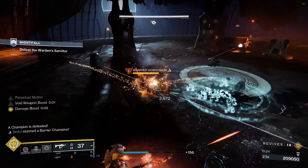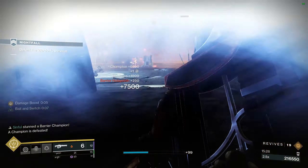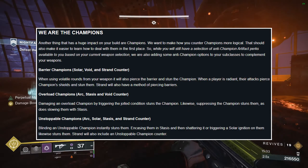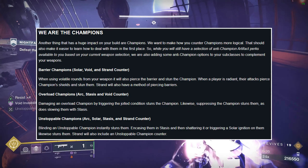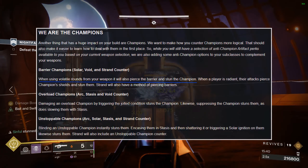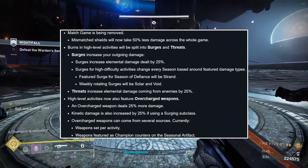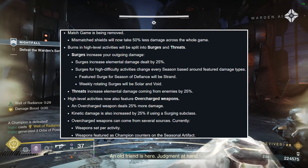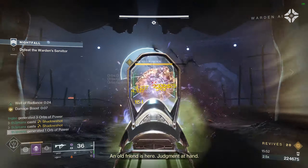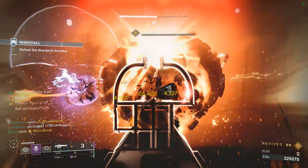Number one: while we will still have the traditional seasonal mods to counter champs, we will also be able to stun them with weapons that complement our subclass verbs. As an example, we will be able to stun barrier champs using volatile rounds from void weapons. Number two: match game is being removed and acute burns are being replaced with surges, threats, and overcharge weapons. Essentially, there will be weekly featured elements and weapons that will do more damage, including a buff to kinetic damage if using a subclass matching the weekly surge.